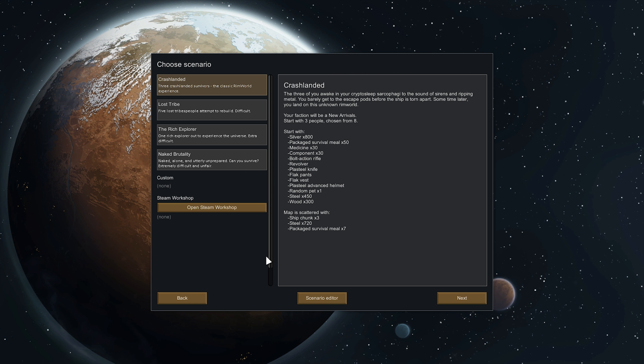So yeah, we're going to go with the normal crash landing. I'm not quite sure yet which sort of landscape we want. All right, let's dive into this.